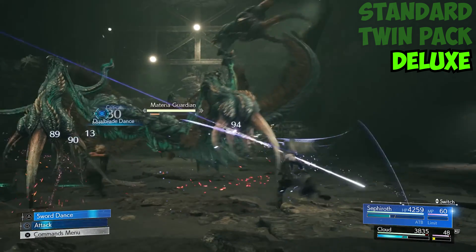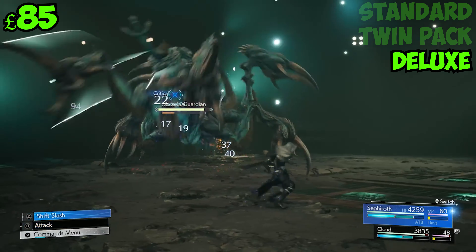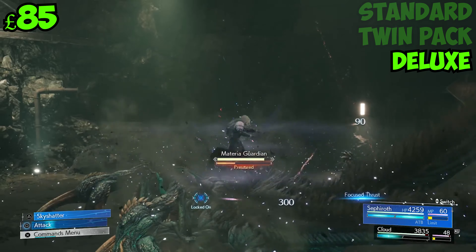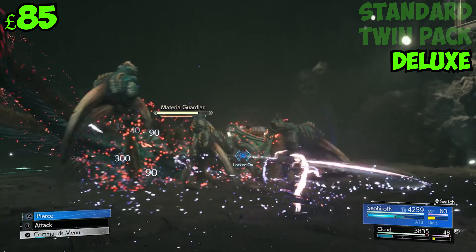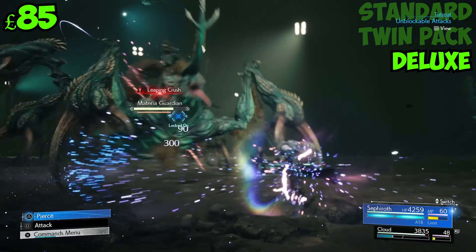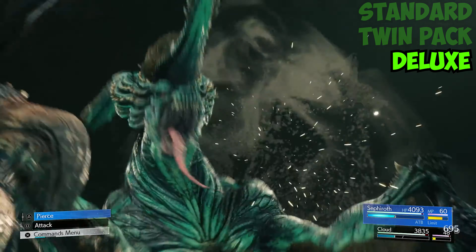The first digital version retails at £85 and includes the Final Fantasy 7 Rebirth game, a digital mini soundtrack, a digital mini art book, a magic pot summoning materia, a reclaimant choker accessory, and an orchard bracelet armour. The second digital deluxe edition, also costing £85, includes everything the first version has but also includes Final Fantasy 7 Remake Intergrade. This is the digital deluxe twin pack.